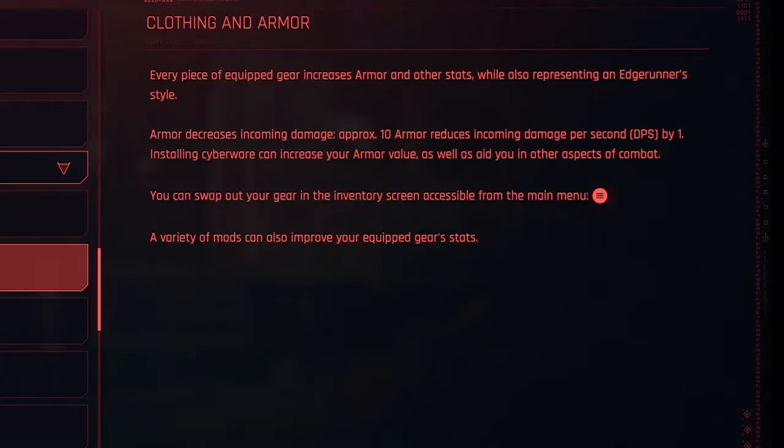Clothing and armor. Every piece of equipped gear increases armor and other stats, while also representing an edge runner's style. Armor decreases incoming damage — approximately 10 armor reduces incoming damage per second, DPS, by one. Installing cyberware can increase your armor value as well as aid you in other aspects of combat. You can swap out your gear in the inventory screen accessible from the main menu, and a variety of mods can also improve your equipped gear's stats.